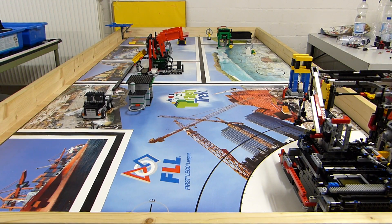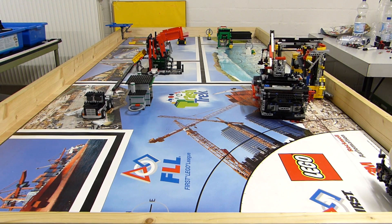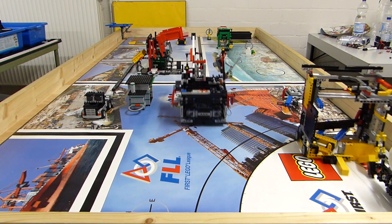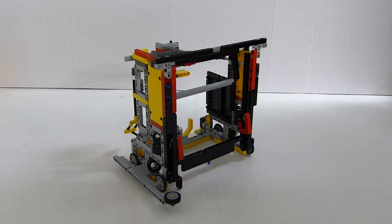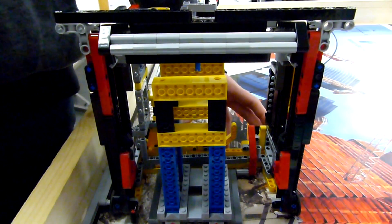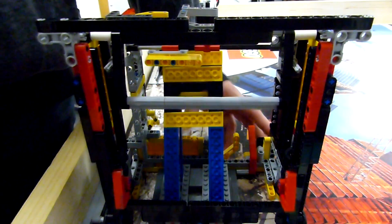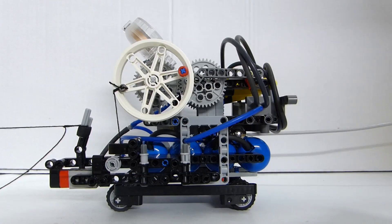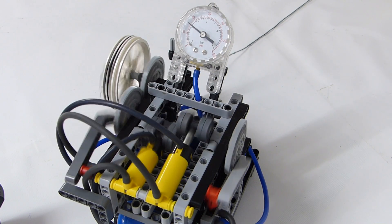The first thing you might have noticed is this weird looking cage. It solves the demolition mission for us and it also catches the salvage stuff. Once we hit the base of the model, it triggers and this black bar falls down, locking the salvage mission in position. We pull it back and this bar at the top strings across, making the house fall over. Once the cage is pushed all the way back, it triggers the string that activates this pneumatic motor and that pulls the entire thing back.